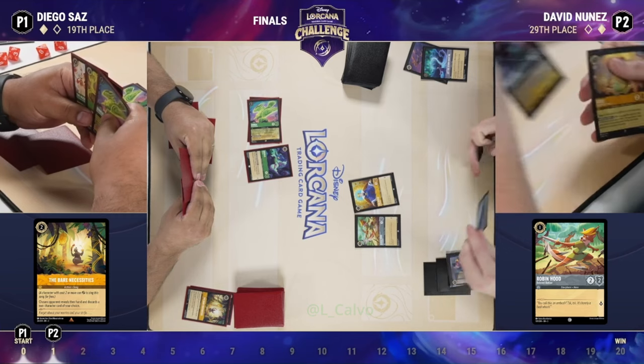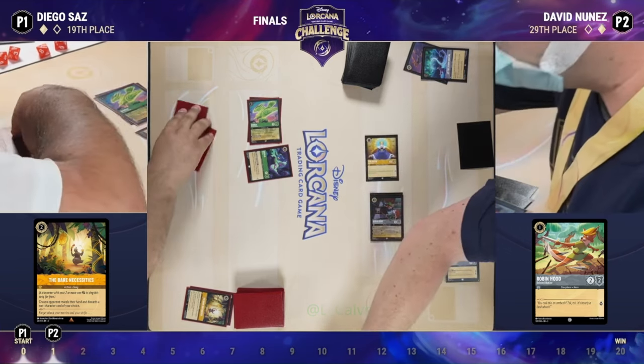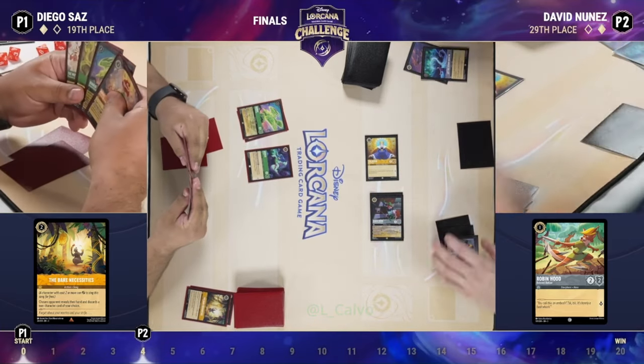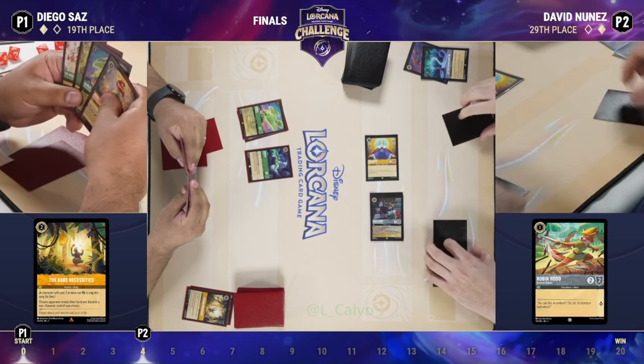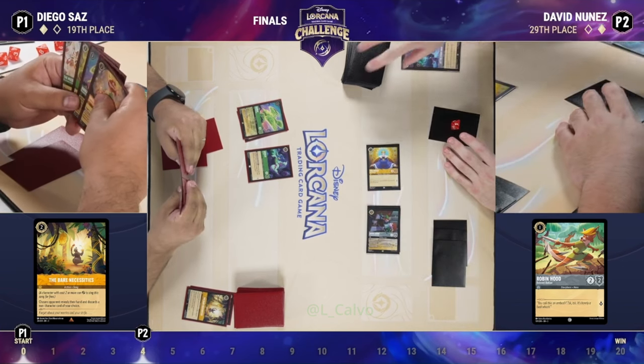It looks like he's going to opt for the Robin Hood and get better characters in play right away, questing up three to go to four total. He wants to get that five-cost Robin Hood on the board, because in the off-chance Diego has enough to make him discard everything, if David draws A Whole New World or Grab Your Sword he wants to be able to play that.